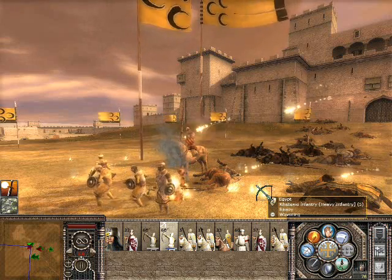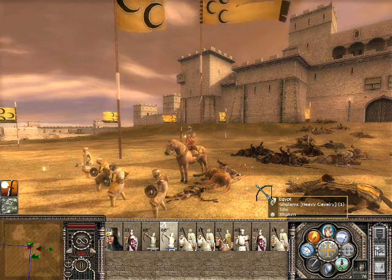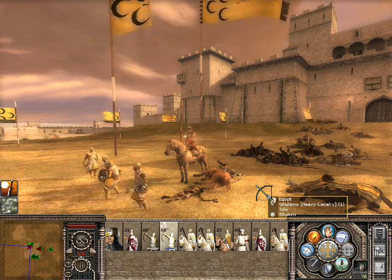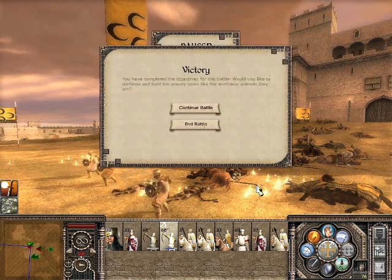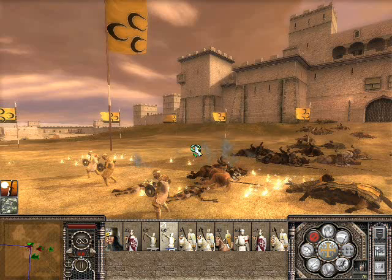I don't know why my spearmen aren't engaged, actually. You might wonder at how stupid the AI is, but in reality, what would you do in this situation yourself? With so few men you can't do anything, can you? I think I'll just end the battle on that one. That's a good success - we will be awed by the victory we have won here today! We lost 87, but we killed quite a few of his men.